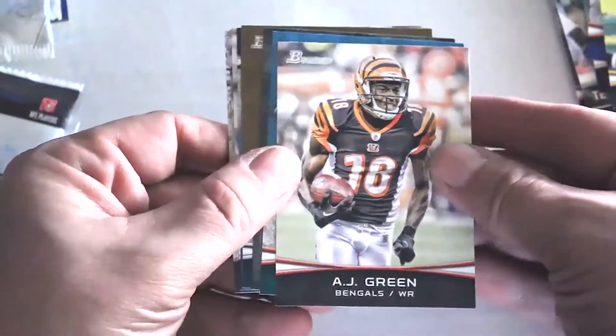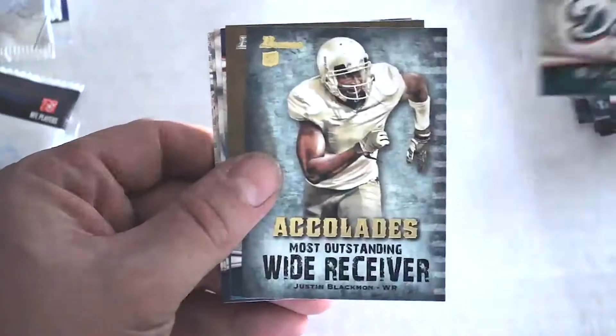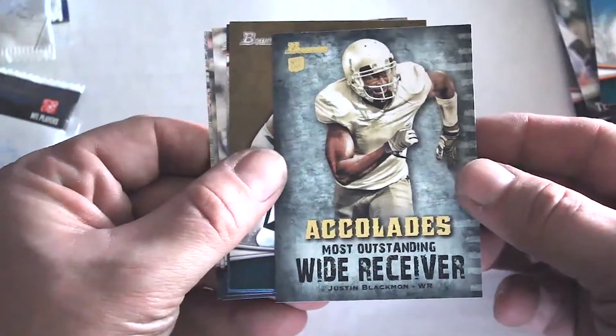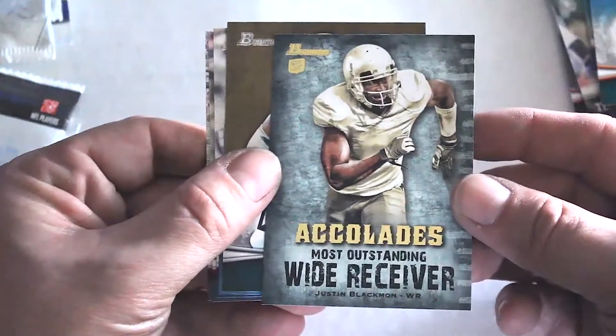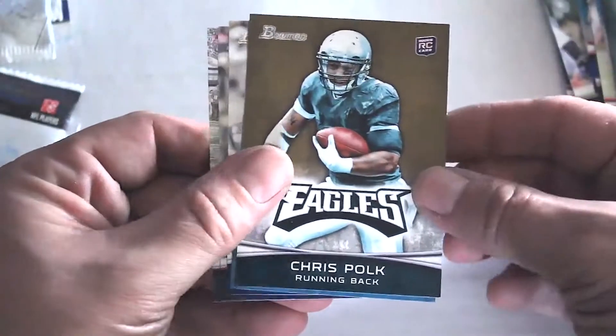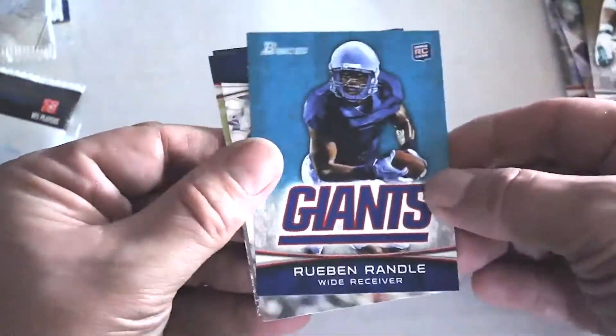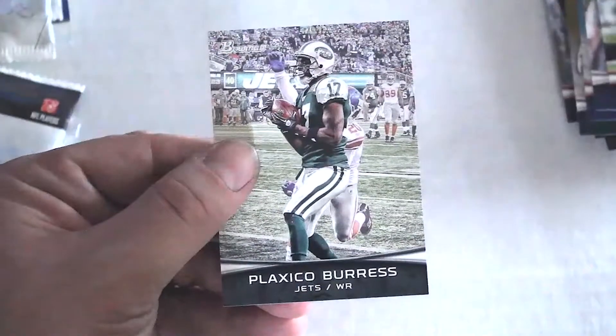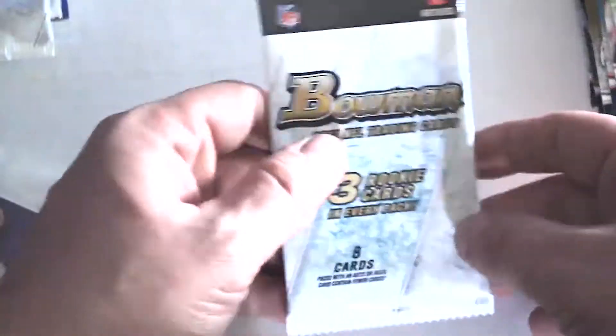We've got AJ Green, BJ Cunningham accolades insert rookie card, Justin Blackman, Chris Polk rookie card, Reuben Randall rookie card, DeMarcus Ware, Andre Johnson, and Plaxico Burress. Some good players in that one.